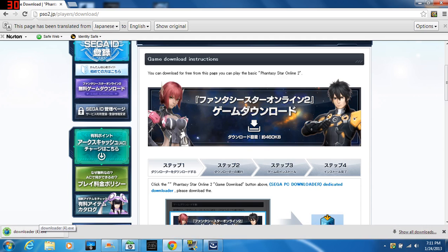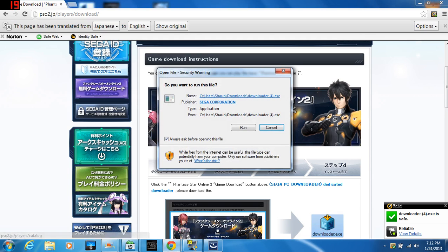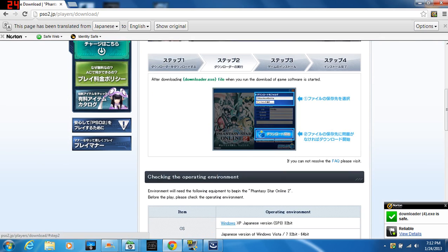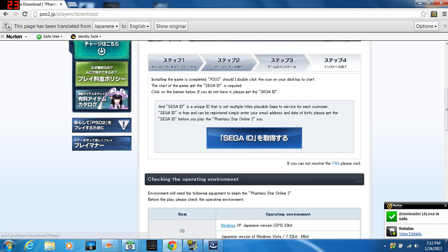You want to download the downloader. What it's going to do is this little window is going to pop up right here — a little blue window — and you're going to want to go to desktop, then click that download button and it will eventually download. It takes a little bit, but it will.